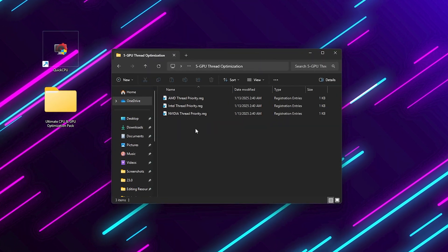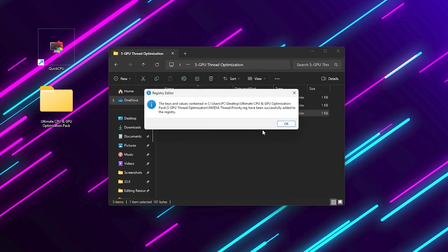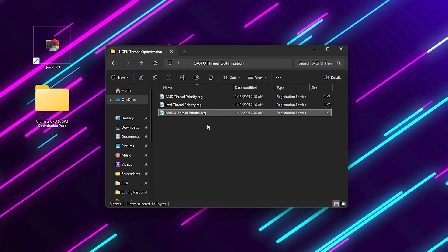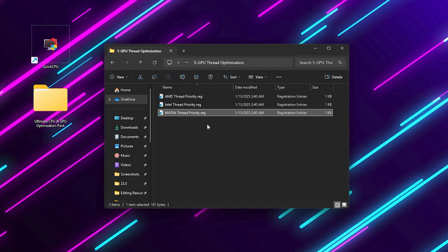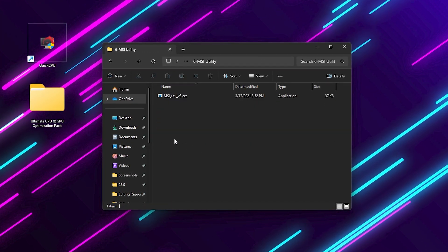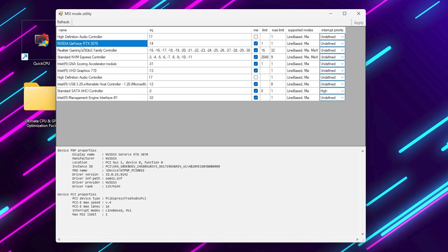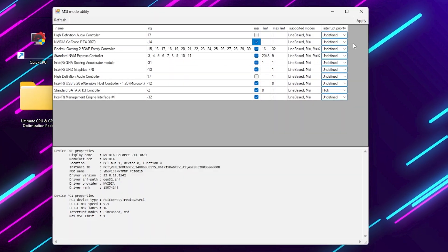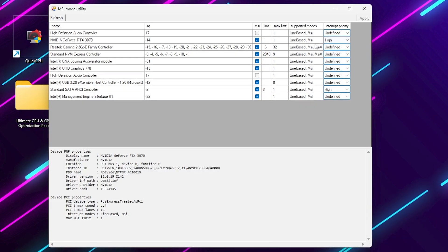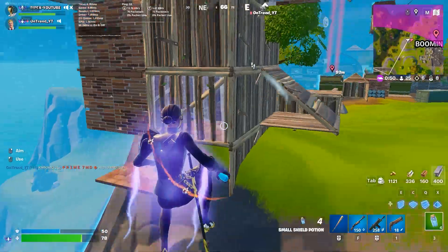Next, go into the GPU Thread Optimization folder. Select your GPU brand and apply the correct registry file. This improves how your GPU handles multi-threaded tasks, which helps with stutter and frame timing. Finally, open the MSI Utility tool as Administrator. Select your GPU, check MSI mode, and set the priority to High. Click Apply and close it. This ensures your GPU runs with the highest interrupt priority for smoother performance.